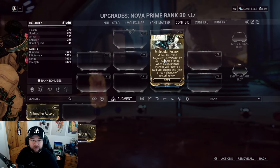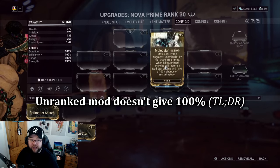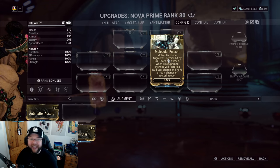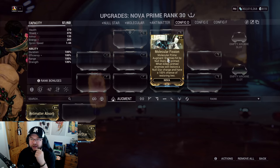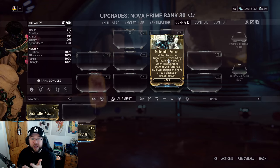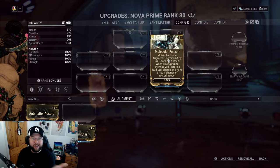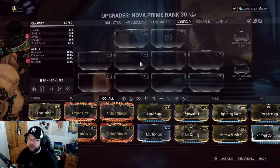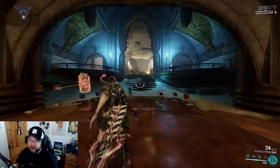If the mod is unranked, that percentage would be lower. At max rank it hits 100%, so it just gives you two Null Stars back. That's basically Nova's rework in a nutshell — she's in a much, much better spot.